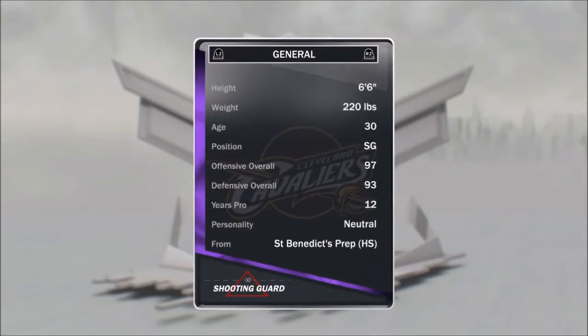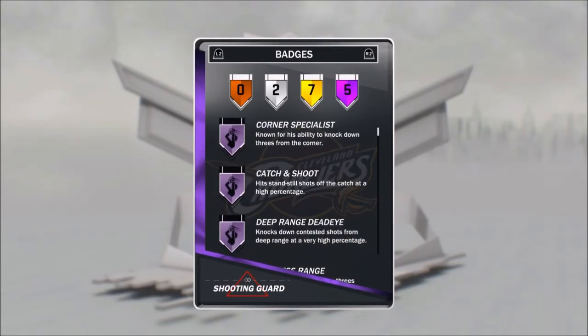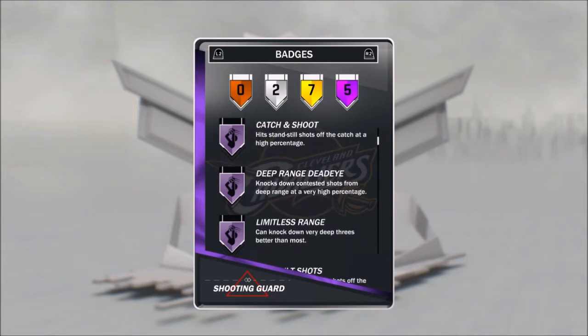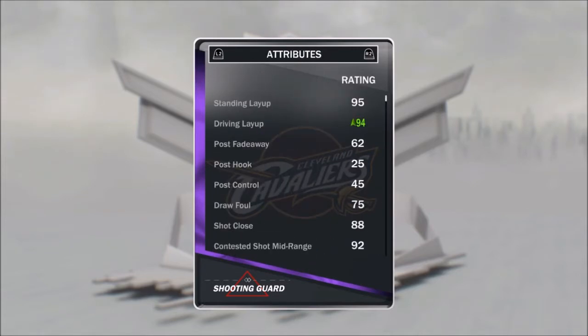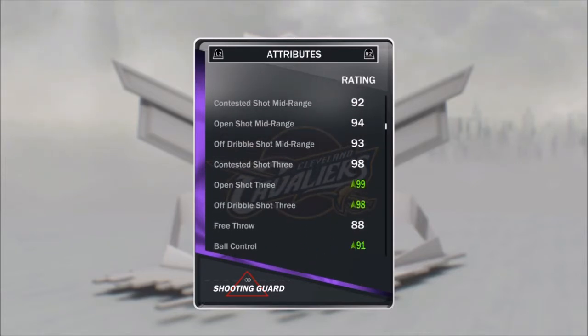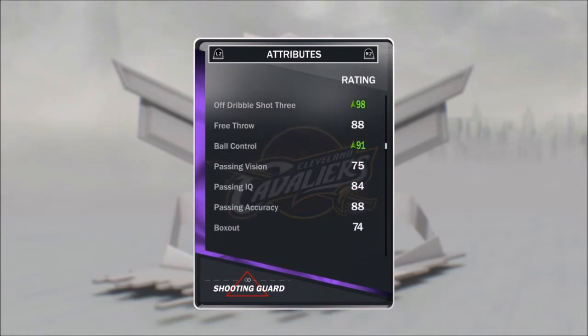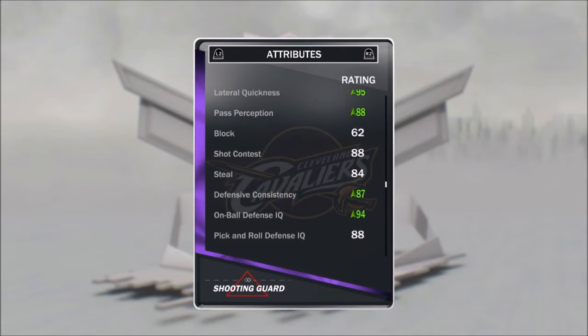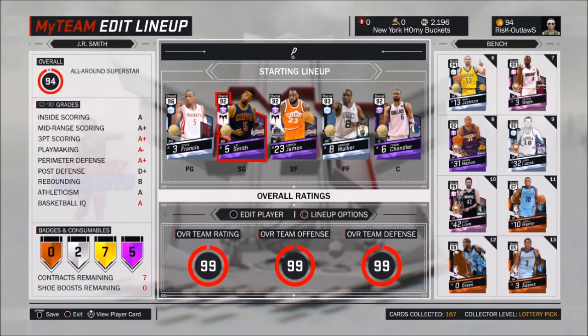Then we got Amethyst JR Smith, which is one of the best offensive cards in the game, mainly because of his Hall of Fame badge — his corner special, catch-and-shoot, deep-range Jedi. Perhaps the best Hall of Fame badge in the game: limitless range and difficult shots. With a dynamic duo he's got 99 open, 98 contested, and off-dribble three, 94 mid, 91 ball control, really good defense, and that 96 driving dunk. He can do 360s, so can Steve Francis.